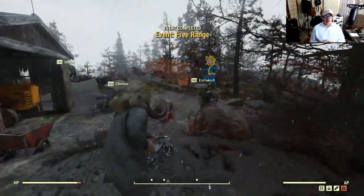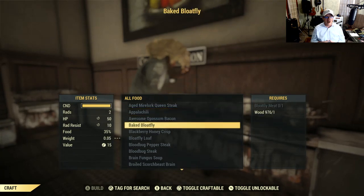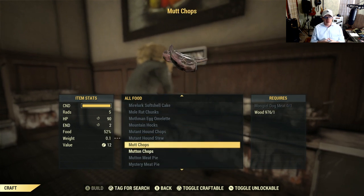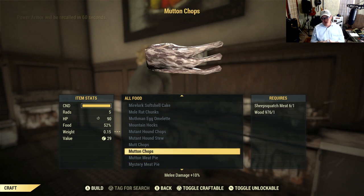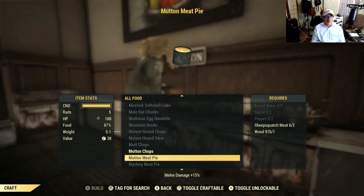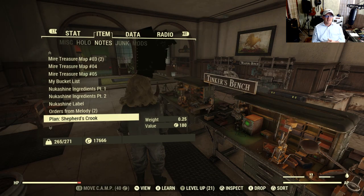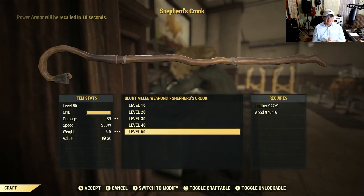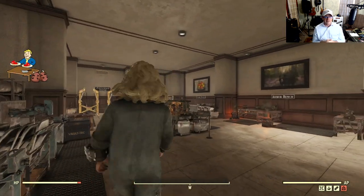As far as the rewards go, you're going to get some typical event rewards like some stimpaks and some purified water, but you're also going to get a plan for a shepherd's crook and a recipe for mutton meat pie. You could cook up the Sheepsquatch mutton chops, which are going to give you plus 10 damage on melee. But if you do the mutton meat pie, it'll give you plus 15. I was expecting a little bit more, but I haven't found any other recipes out there — there might be some really amazing ones. So if you guys find any Sheepsquatch recipes, let us know down in the comments. That shepherd's crook is nothing particularly special — you can craft it under the weapons, under the blunt options, and all it is is a melee weapon with a bell on it. Nothing amazing, but it's something new and possibly fun.